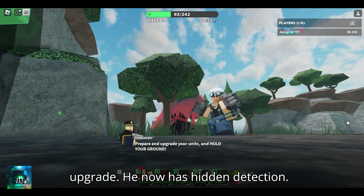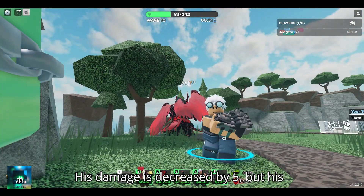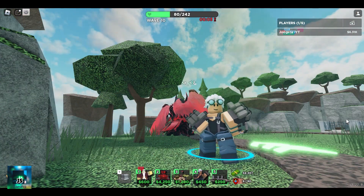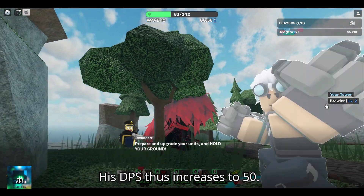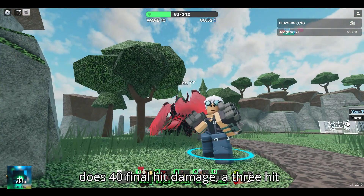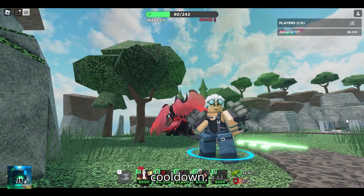At level 2, his gauntlets get an upgrade and he now has hidden detection. His damage is decreased by 5 but his fire rate is decreased to 0.5 seconds, so his DPS increases to 50. He also gets an attack hit combo which does 40 final hit damage, a 3 hit count, and knocks back enemies on the final hit, but it has a 1 second cooldown.